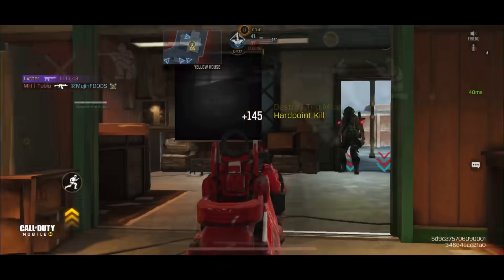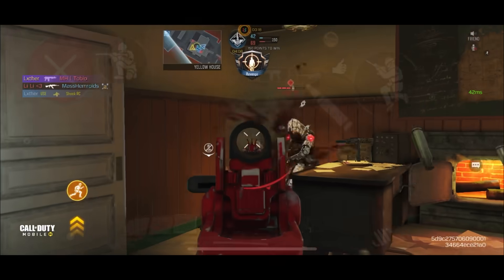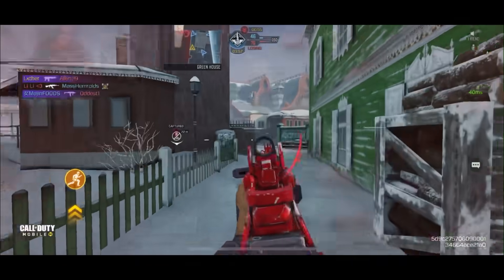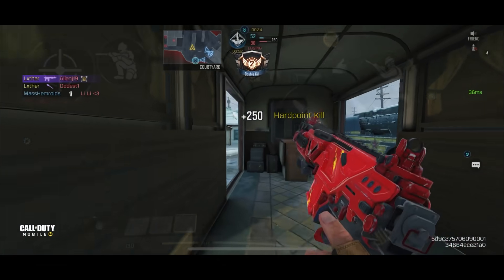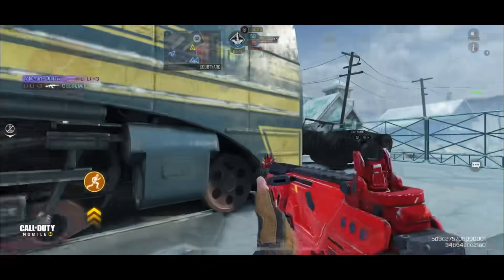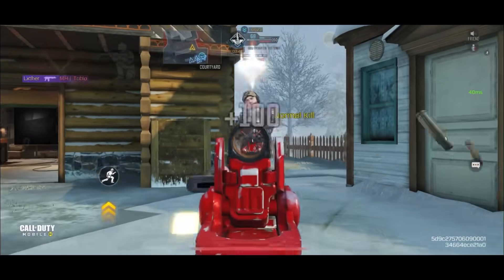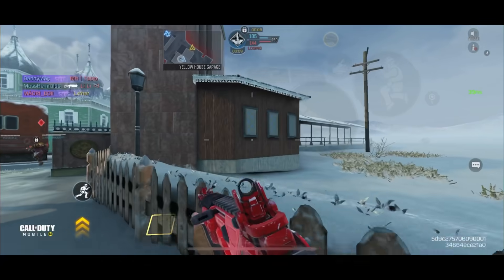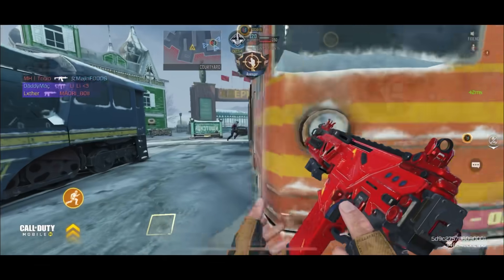As you can see, shredding people at close range on Nuketown — this gun has no problem with short and medium ranges. However, once you hit those longer ranges especially with these attachments, it doesn't really work. To get more long-range performance you have to compensate ADS speed and movement speed for bullet spread accuracy and damage range, which isn't easy with these unique attachments. I'd highly recommend using this more like an SMG in terms of playstyle rather than a hardcore AR like a Man-O-War. That's the Peacekeeper at the number four spot.